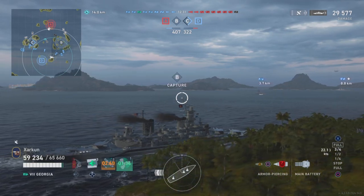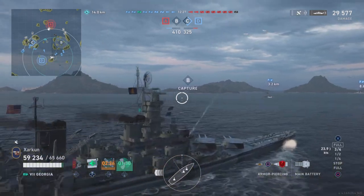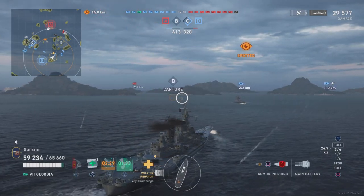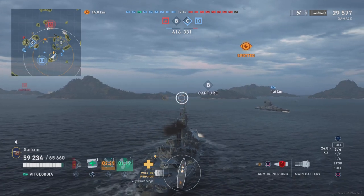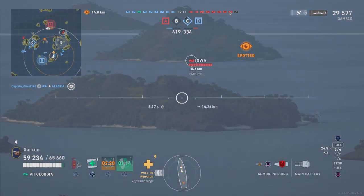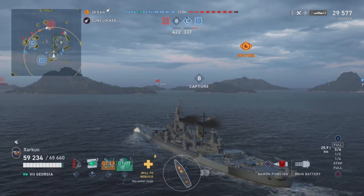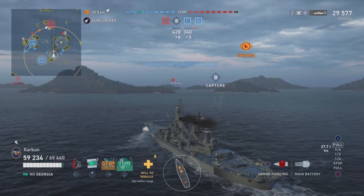Some of our teammates have entered the Charlie cap and it is turning blue. The ship inside that cap is not our friendly destroyer, who remains in the center of the map. As we pass this corner we get spotted, because here are the battleship buddies. I think these three are in a division, and they represent the sort of typical Legends battleship player. They're going to sit north of this Bravo cap, at some point enter it, and just sit bow on to everything, shooting at everything.